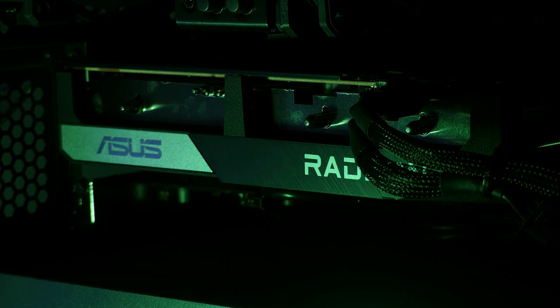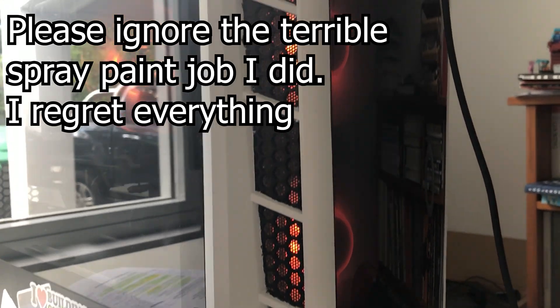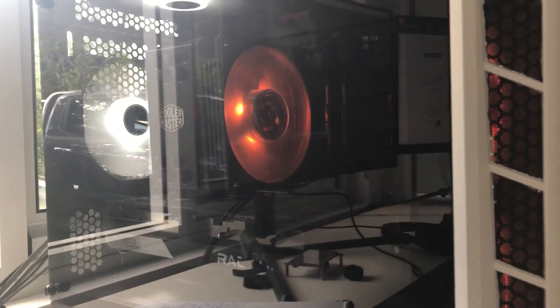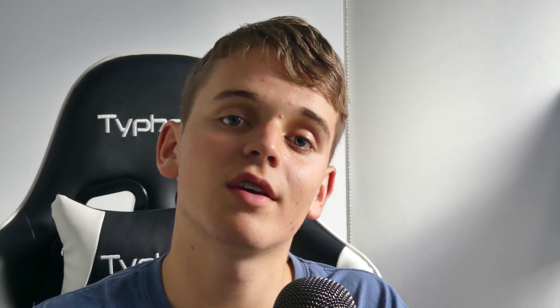In terms of specs, I've got a Ryzen 5 5600 and an RX 6600 XT both running on a B450 motherboard. The case I'm using is the MB320L from Cooler Master — it's not really optimized for airflow but has some ventilation. For fans, I've got two Corsair AF120s running as exhaust and two Cooler Master Sickle Flow fans as intake. Let's jump into some games and see how it runs.